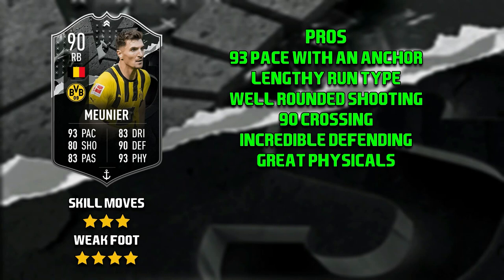Moving on to the pros of Mounier. Starting off with his pace — he does have a really nasty pace split with 82 acceleration and 95 sprint speed. However, when you apply the anchor because he becomes lengthy, it sort of just eliminates the fact that his pace split is a little bit off. Then his shooting — he does actually have very well-rounded shooting.